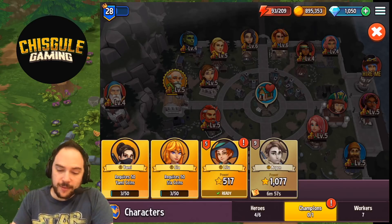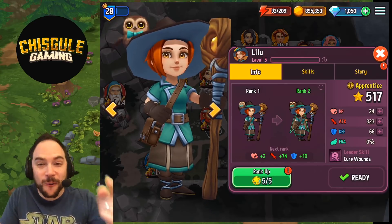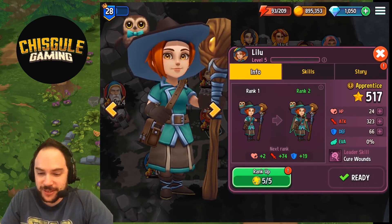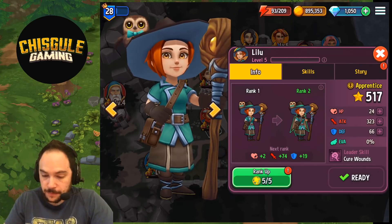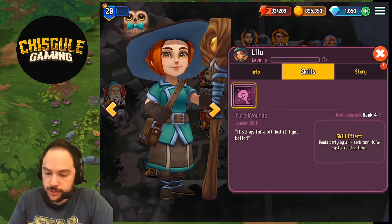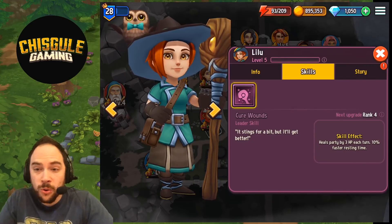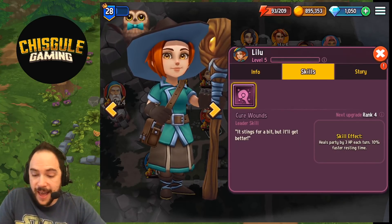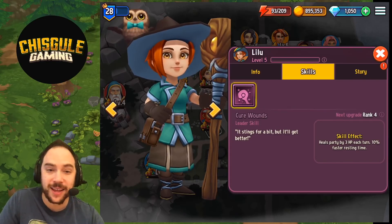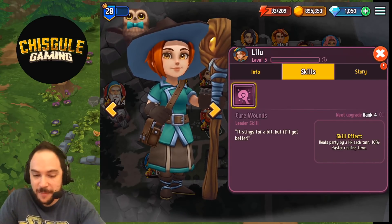We have enough coins to take her to rank two — we're definitely doing that. At her current rank her leader skill heals the party by three hit points each turn. And 10% faster resting time — wow, I like that a lot. I actually really like the rest time bonus — that is really awesome.